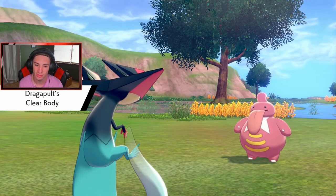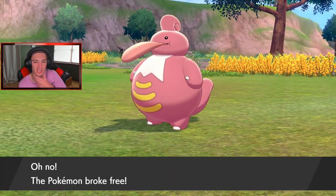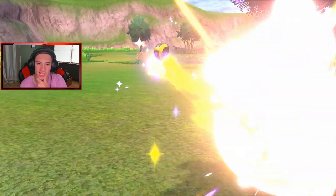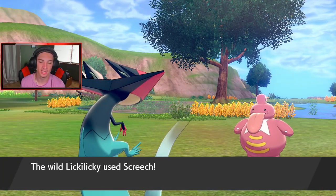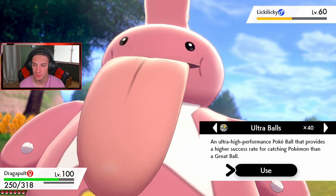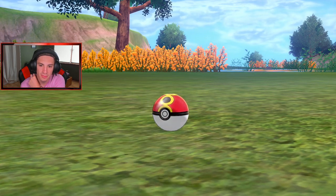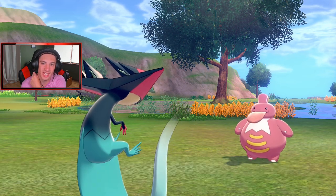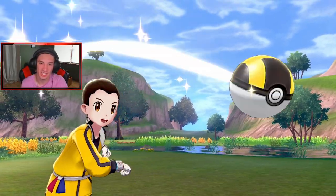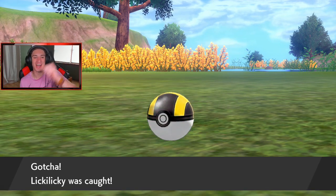Getting annoying — I don't want to U-turn because I feel like it'll kill it. I'll just keep throwing ultra balls. I tried a repeat ball but it hasn't been caught before so that won't work. This has to be the longest catch ever. Should I just hit it with a master ball? Actually, quick balls work out very well — finally, we got Lickilicky! He's such a cool Pokemon.